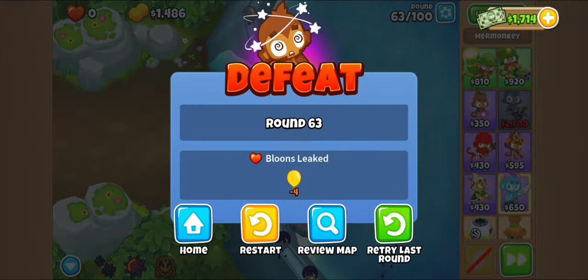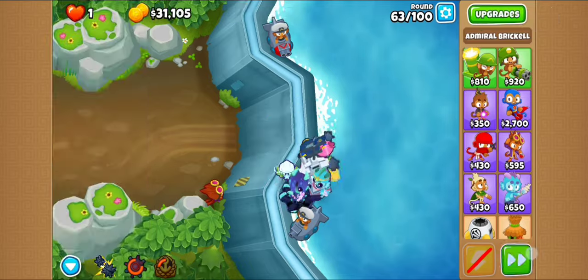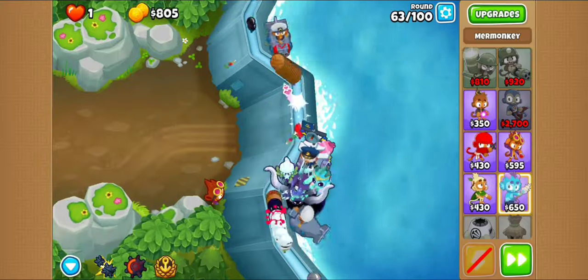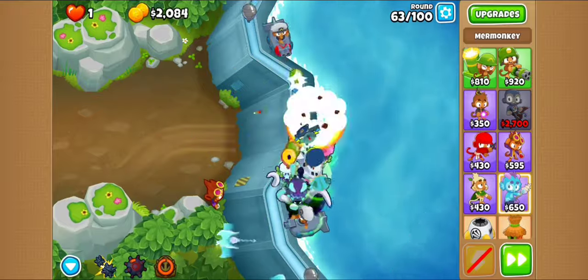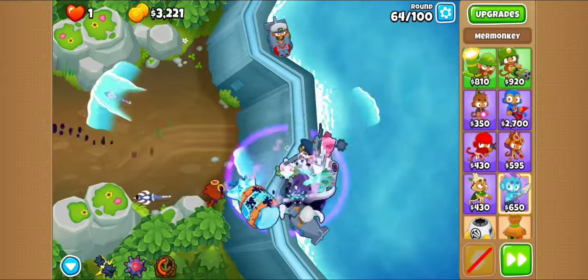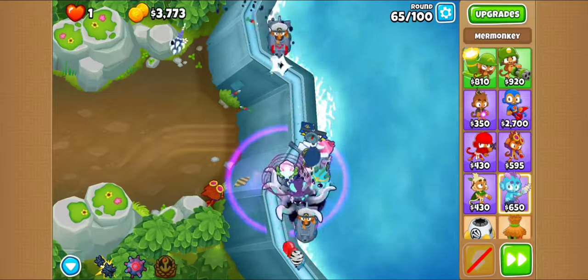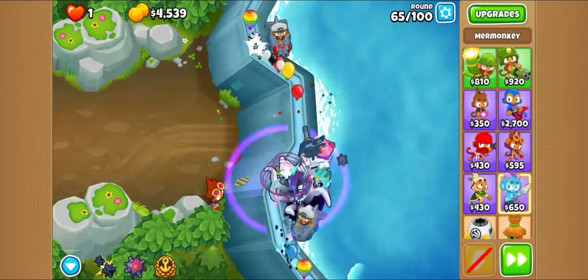It doesn't pop leads. That's an extra $8,000 or a hero slot committed just to make it able to damage DDTs, or a glue storm which it doesn't synergize with because it has 10 damage attacks. What was the design behind this tower? Artistically, holy hell, it's amazing — but gameplay-wise, everything in its kit clashes with each other. It's so weird.